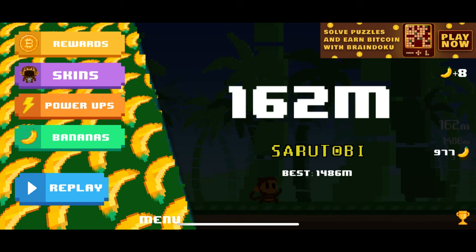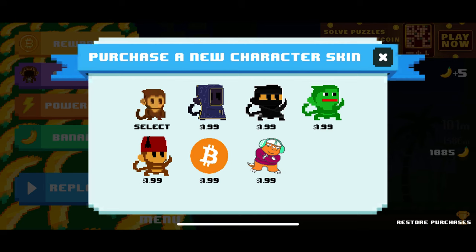Back to the main menu. Press the Skins tab to see the different skins Sarutobi provides. In the skins menu you can see there are seven different skins. The first is the original Sarutobi monkey, which is free. The second looks like a costume for $1.99. The next is a ninja for $1.99 also. The fourth is a green gecko Sarutobi. The fifth is Sarutobi with a hat, and so on.